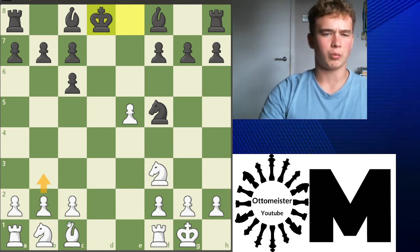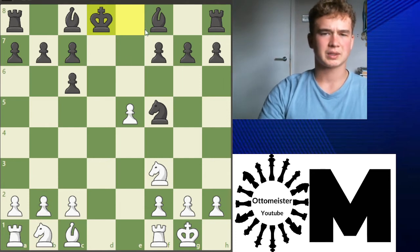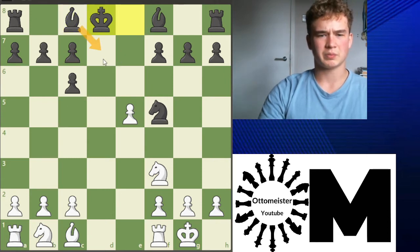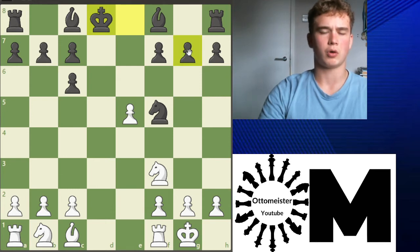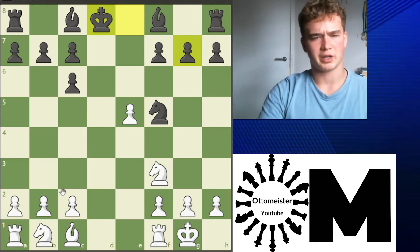So that means we develop our bishop normally with b3, bishop b2. Black normally will develop his bishop to e7 or b4, normally put his bishop on d7, and normally try to expand those pawns. I'll show you a little game just so you can get a bit of an understanding of how it can go.